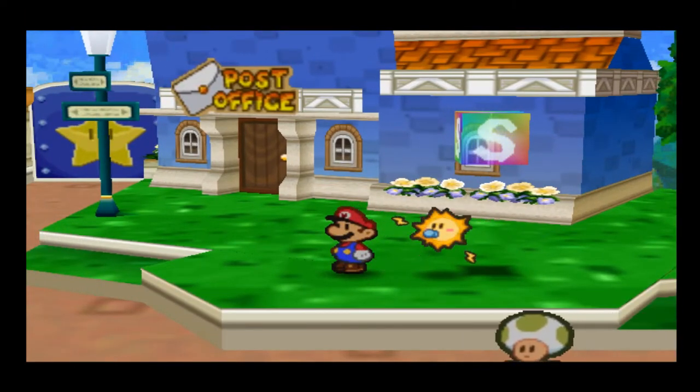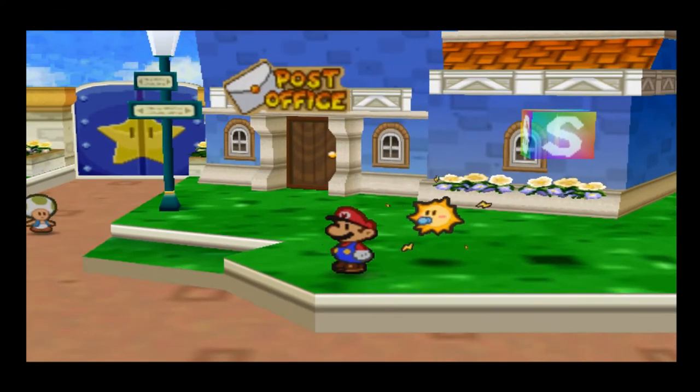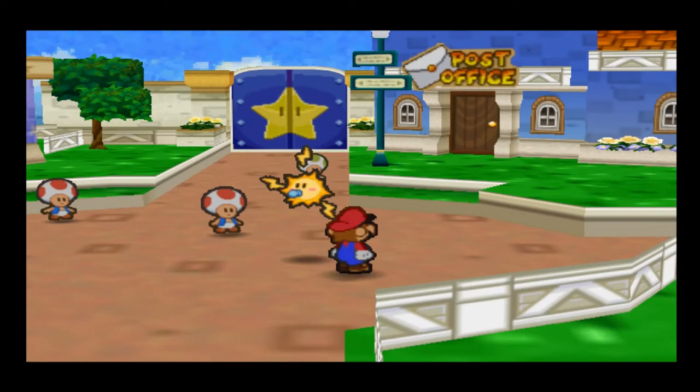The main thing I did first: I equipped the All or Nothing badge, which — All or Nothing plus two Power Pluses plus Quake Hammer equals an insanely powerful attack that can just insta-kill everything in World 2. I went back to Dry Dry Desert with a money-money-payoff setup and just got a whole bunch of money.